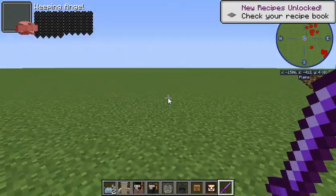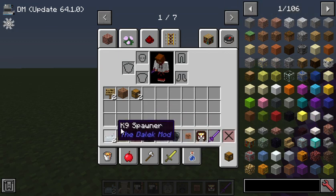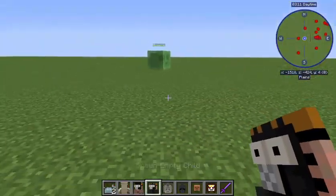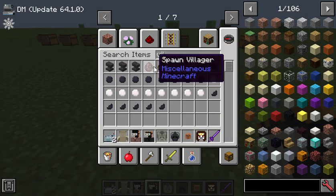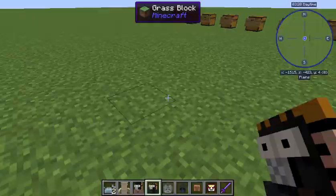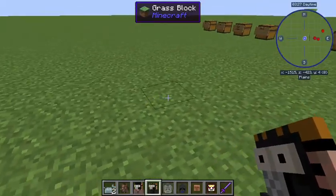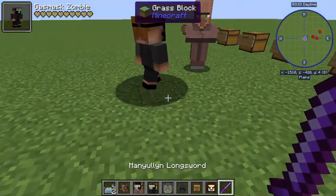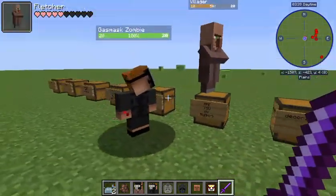Weeping Angels will drop a stone block, which is really cool. Then we have the gas mask from the Empty Child. If you spawn a villager they have this really cool ability where they can convert them into a gas mask child. These always scared me as a kid, especially the transformation - one of the scariest things in Doctor Who.